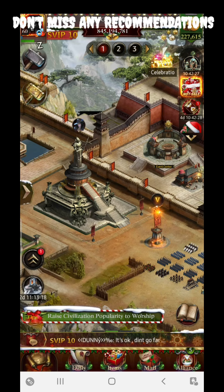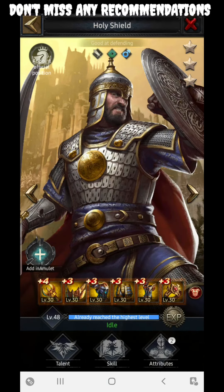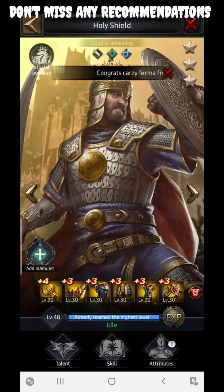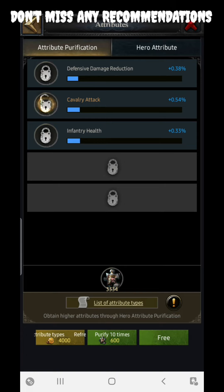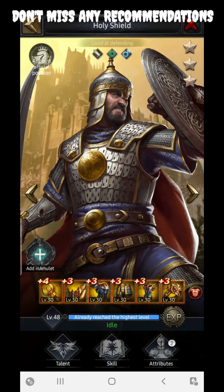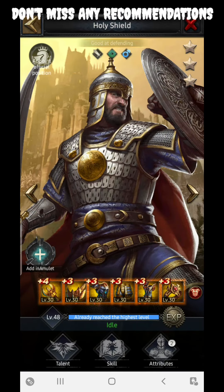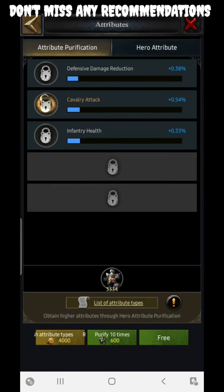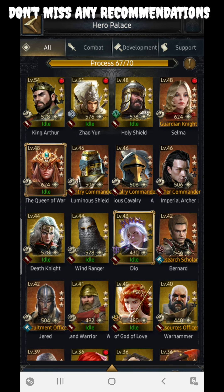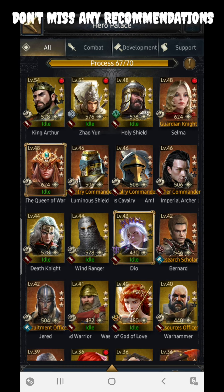The next section to cover is the Hero. Certain heroes give additional defensive damage. One of them is Holy Shield — in Talent you can get around 3 percent, and the attribute section can also give you around 3 percent max. There is also a 2-star super skill that increases defensive damage by 10 percent, so you can get 13 percent from this hero. I personally use Selma because Selma is an infantry-based hero and I use infantry troops for defense.